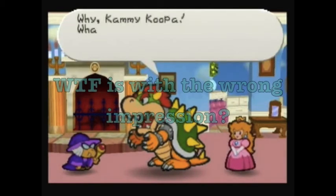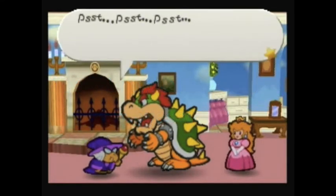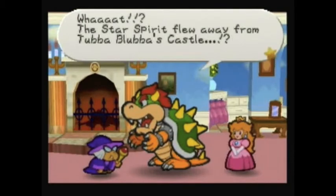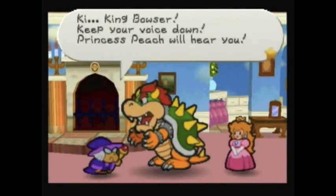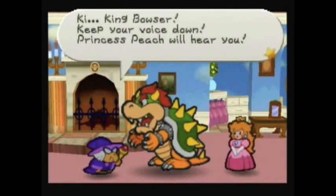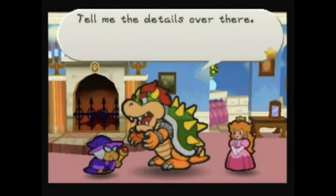'We have a problem!' 'Why, Kamek? What's got you so riled up?' 'The Star Spirit flew away from Tubba Blubba's castle!' 'What?! The Star Spirit flew away from Tubba Blubba's castle?! Keep your voice down — Princess Peach will hear you, she's right next to me!' If any of you heard that, that was my palm connecting with my forehead.